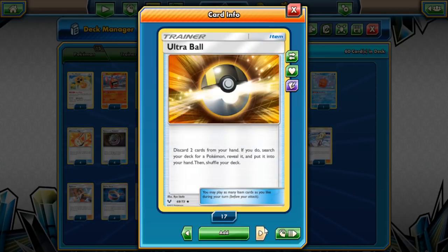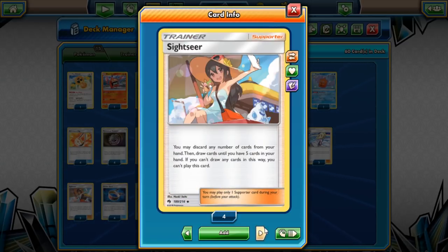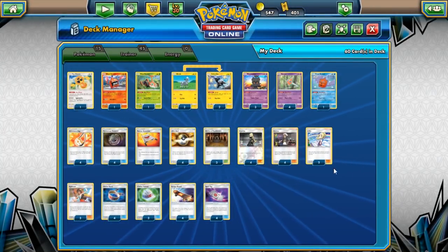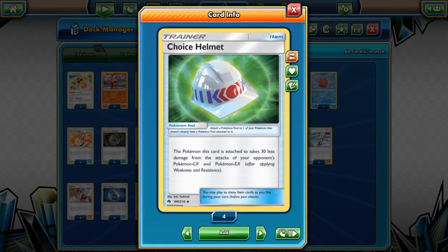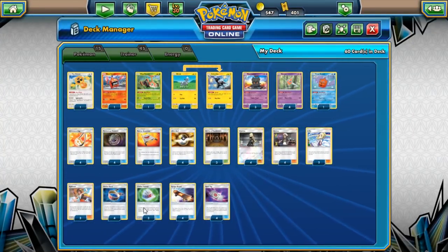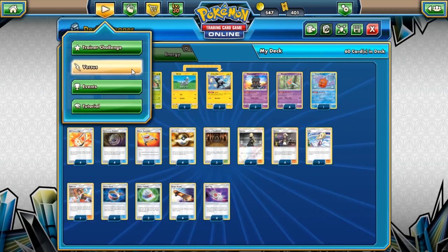The full list: four Adventure Bags, four Treasures, two Stretchers, four Ultra Balls, three Shrine of Punishment, four Cynthia, four Guzma, two Lillie, three Sightseer. The supporter line is a bit thin — nine draw supporters total. We play Sightseer because we have lots of tools. Four Choice Bands, three Choice Helmets, four Escape Boards, four Spell Tags — 15 tools total, so even if six are prized we should still have nine to discard.